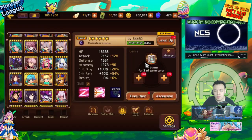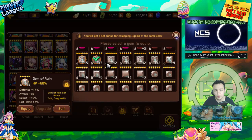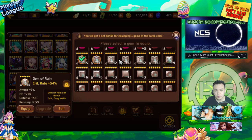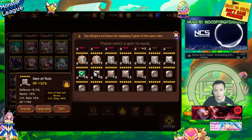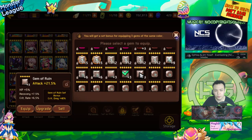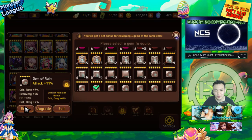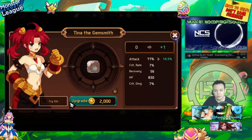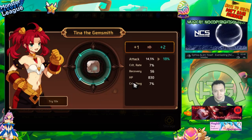I want to gem this Gatito up full glass cannon, though I could also try one slot HP. First, I'm going to upgrade my gems and try to push the crit rate on the attack gems as high as possible. I'll start with my best gem and work down the list. If all my gems roll poorly, I'll just have to go back and farm B8 some more for square gems.